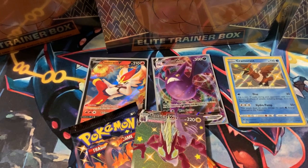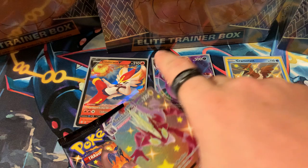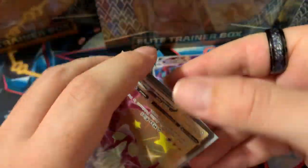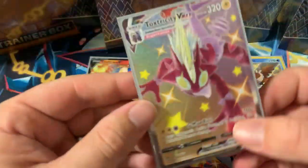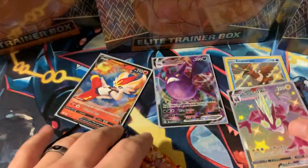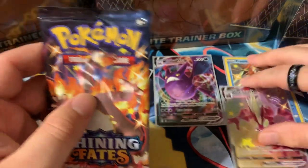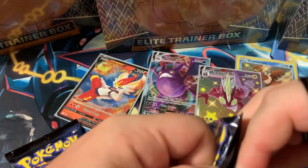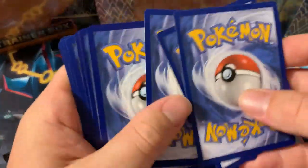Toxtricity V Max shiny full art card — such a beautiful card! Look at how spectacular that looks. It's going over our baby shiny because it's 100% better. My code card — one, two, three, four, metal energy.